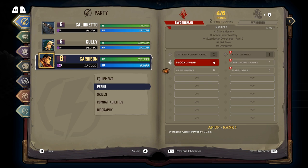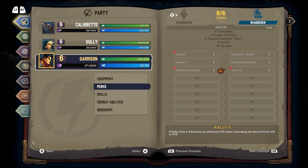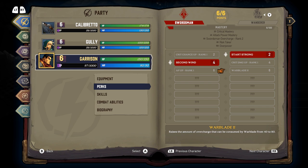Second wind — always, absolutely. Start strong: he will heal by 15 health after every battle. I wish everybody had that. Can carry over 10 overcharge from one battle to the next. I didn't even realize there was a second tree. We get mastery too, going up to like 100 points.